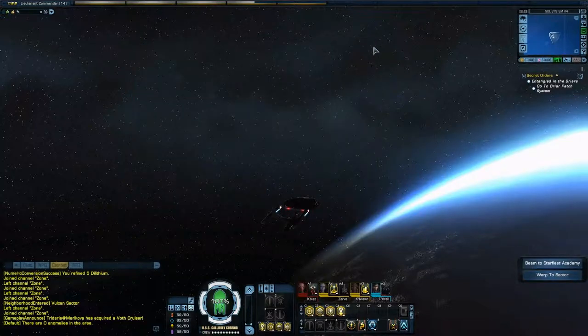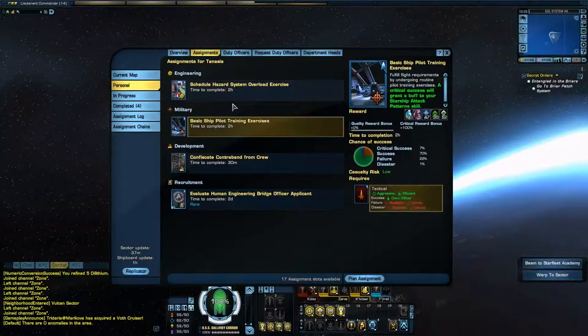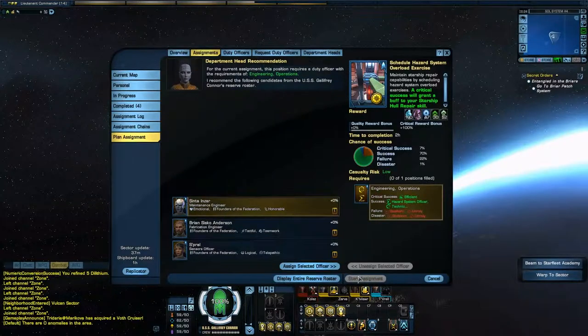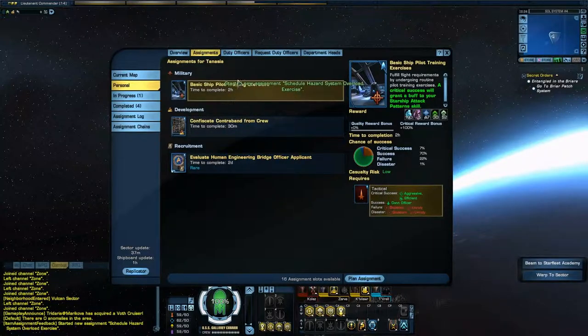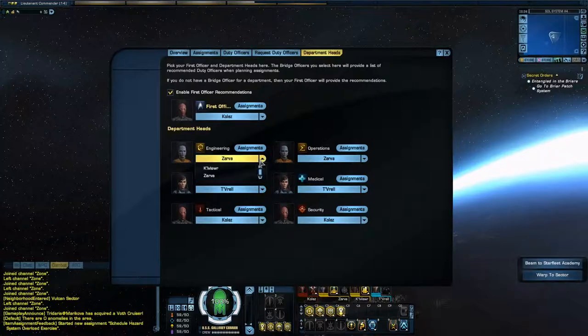Duty officers are a little bit new to me. Basically, for those who played Star Wars: The Old Republic, you can essentially send your people out to do missions — not your bridge officers, but other crew members. You can find missions for them, like scheduling a hazard system overhaul exercise, and get stuff as a reward. You figure out who you want to send, assign an officer, it tells you the critical chance, and you start it. In two hours it comes back as passed or failed. You can hire more duty officers and change your department heads — for instance, if you have multiple people in engineering you can swap them around.